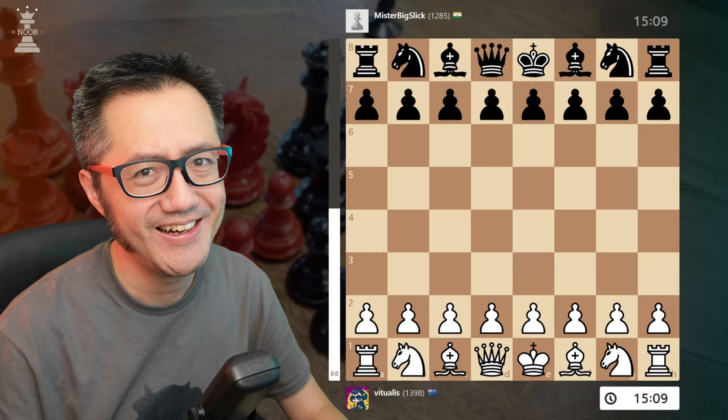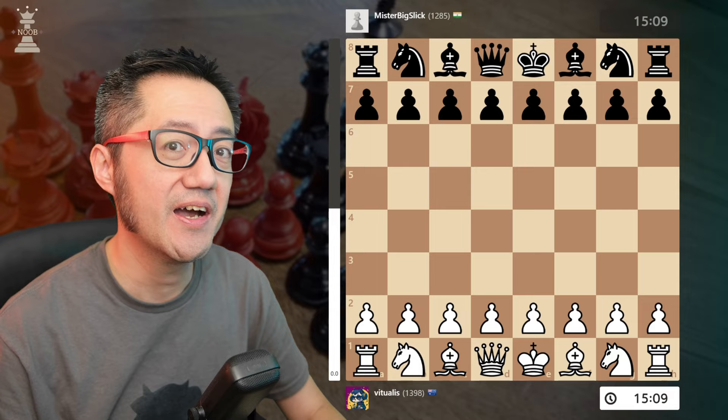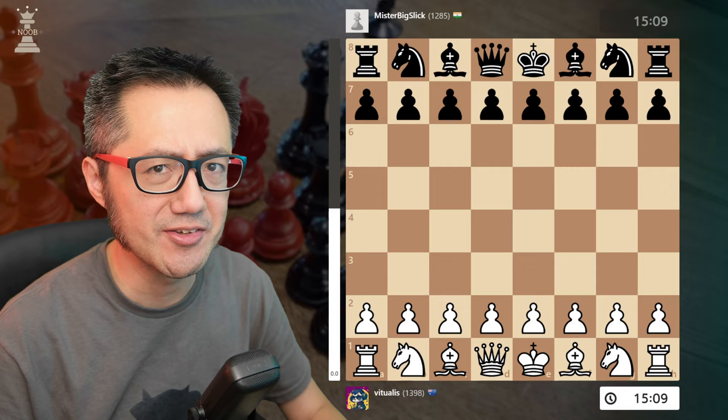Well hello there, this is Vituelsa Chess Noob learning and having fun with chess. Today I'm going to go through a game of the Vienna Game Max Lang Defense. Basically I'm playing the Vienna and Black, my opponent, is playing the Max Lang Defense.